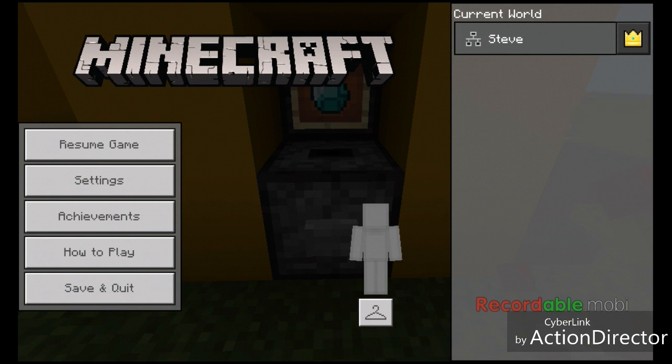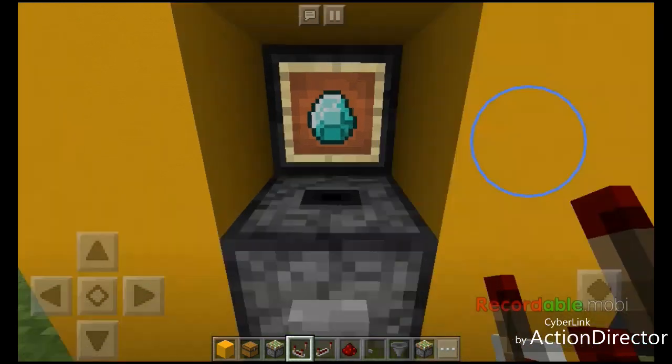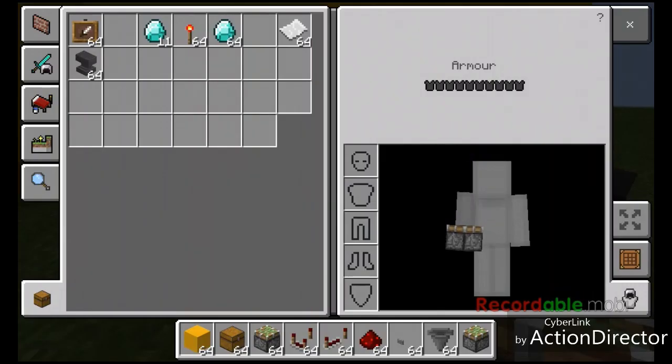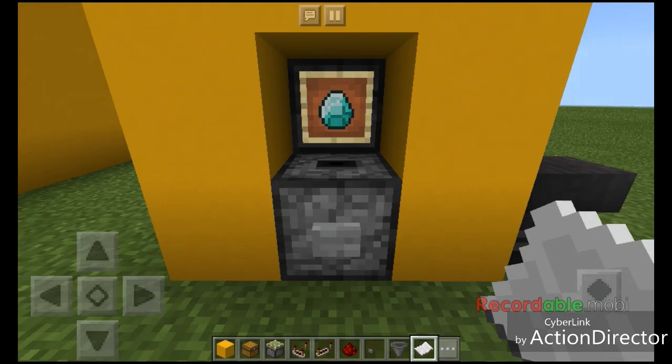Hello guys, Xram here, welcome back to another video. Today I'll show you how to make a working ATM machine. This is my working ATM machine, and if I put the ATM card in the dropper just like that,